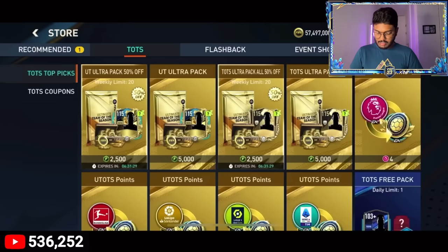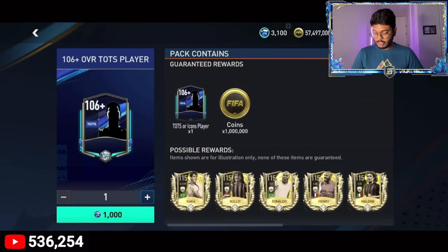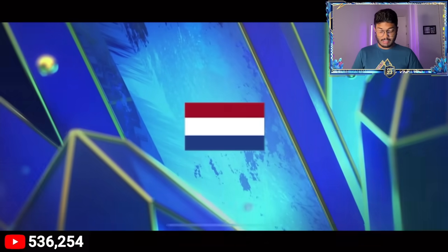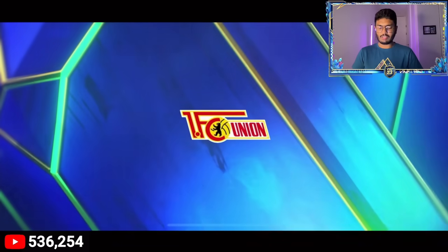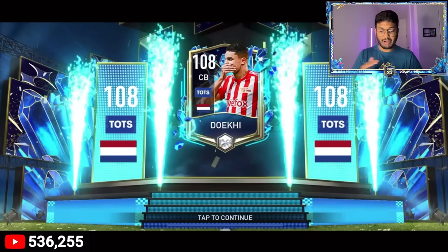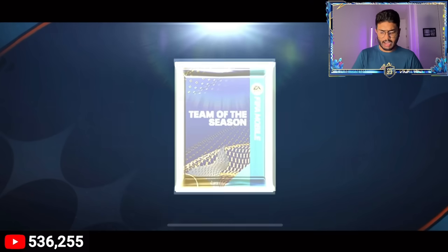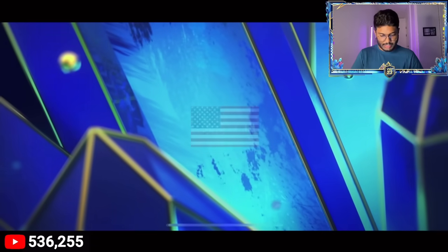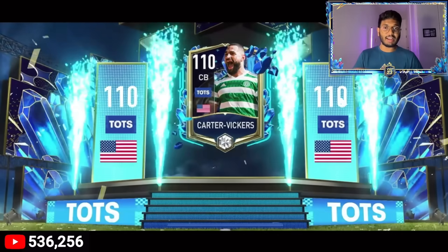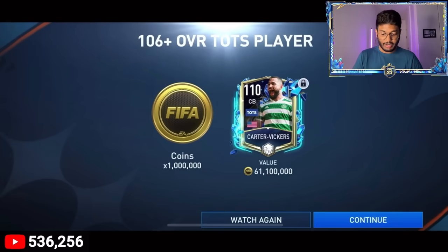9.69 million coins total. Now let's open coupon packs - we've got 3100 coupons so we can open three. Pack one - Dutch center back, it's De Ket or someone; these coupon packs are much better than those other packs honestly. Pack two - walkout! USA - it's Carter Vickers! I've packed him like 100 times on console, but a 110-rated player is a solid addition to our team.